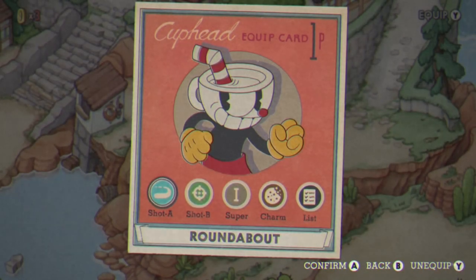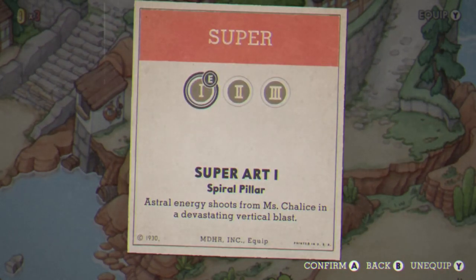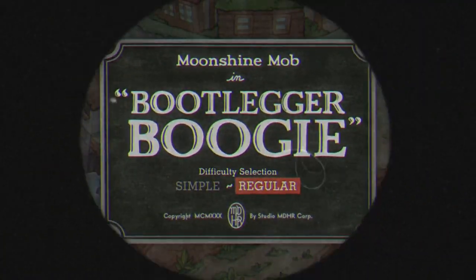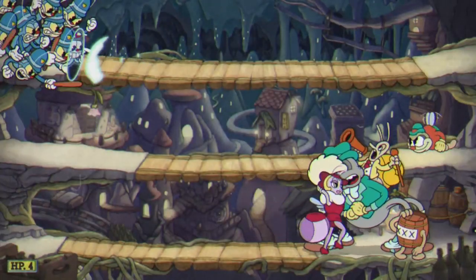We are playing as Miss Chalice, so we have the Cookie Charm. Our two weapons are going to be Roundabout and Chaser, and our super art is Super Art 1, as it is suited for the enemy we are going to use it on. We are going to start up the level Bootlegger Boogie — it is the closest one to the beginning of this DLC area, so it's very easy to spot.